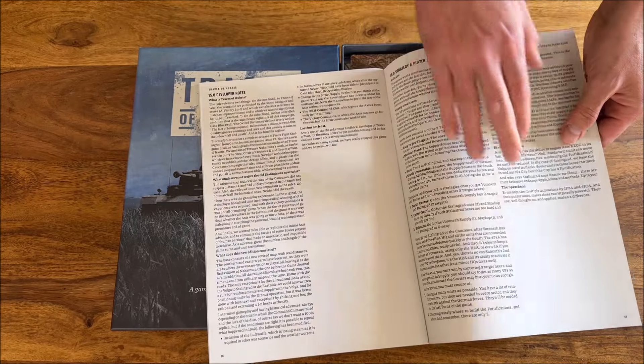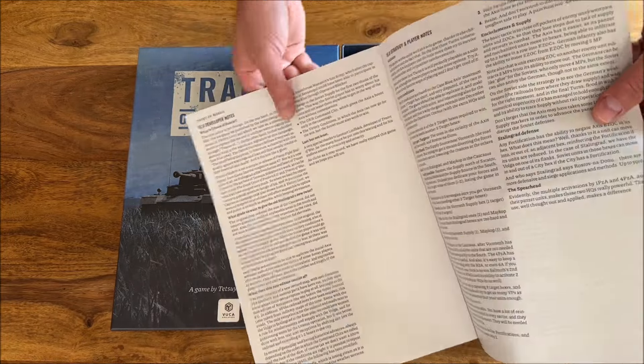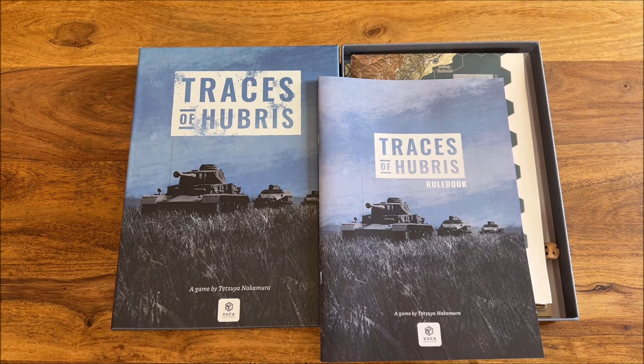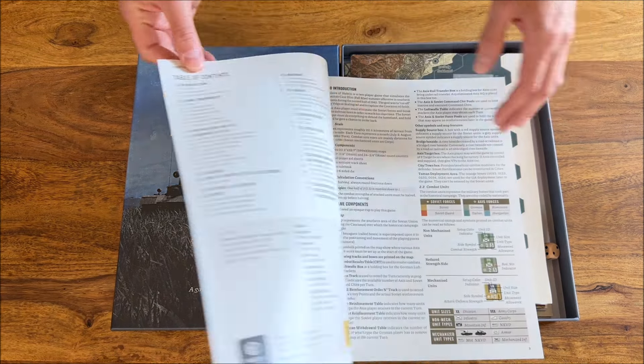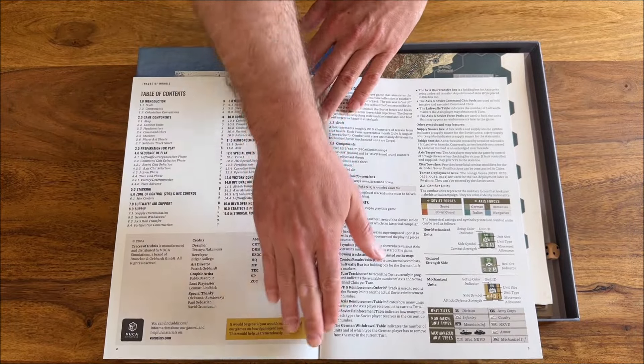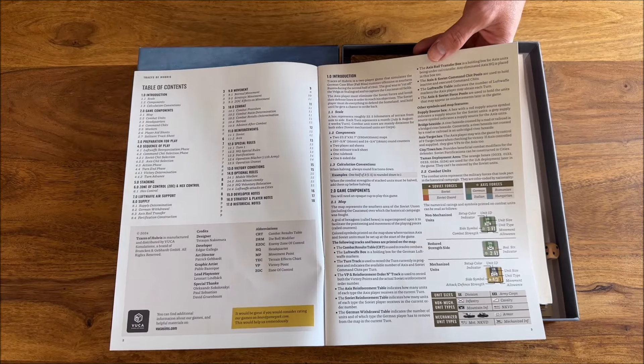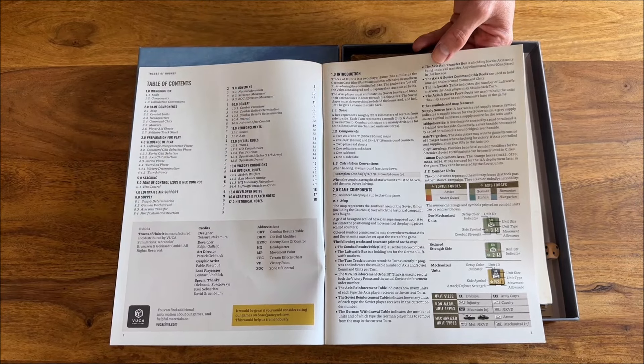It's about 17 pages of rules and I already read this rulebook to some extent. As always, it's very precise, very concise, and there are no ambiguities in it. It definitely guides us through all the main game mechanics and components. You always have abbreviations and a table of contents here.